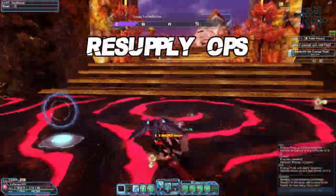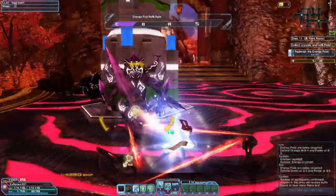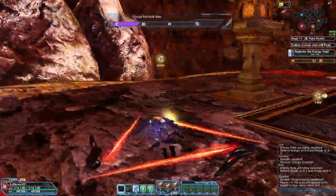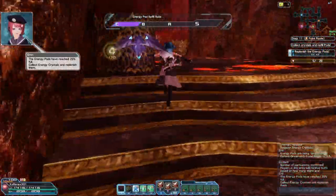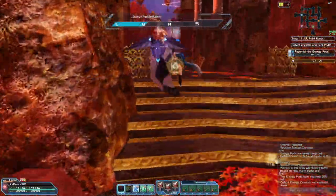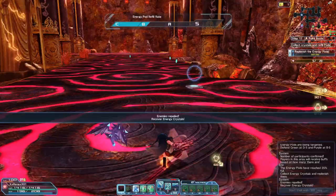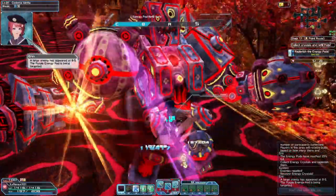The next mission is the Resupply Ops. When you load into this mission, you will notice energy crystals all around the map, and as time elapses your map will show four locations of energy pods. As you collect crystals, enemies will spawn at these pods and attack them, so be sure to keep an eye on your map. Just like in the Virtual Mining Base UQ, your job is to collect as many crystals as possible while protecting these towers, and as you collect you will see the ranking meter above rise. Be sure to keep those pods clear, as enemy attacks will decrease the rank bar over time. The goal is to hit at least 75 for an S rank.